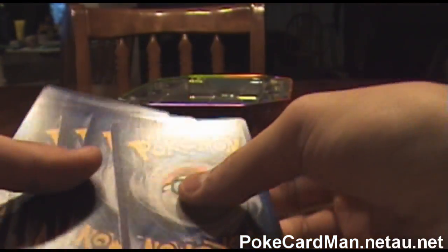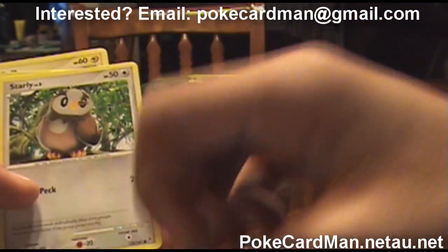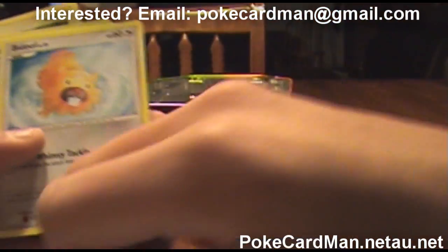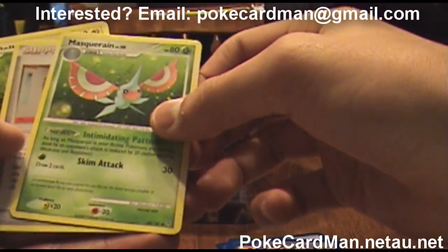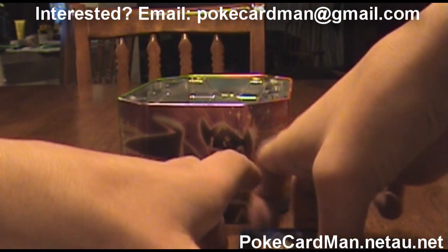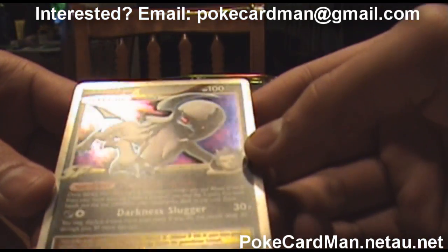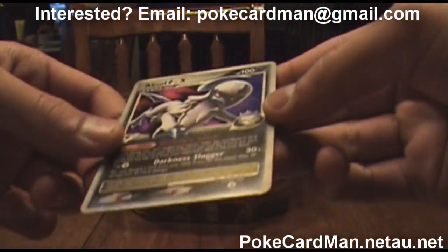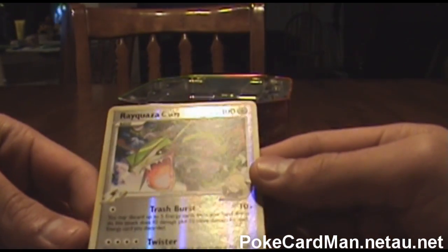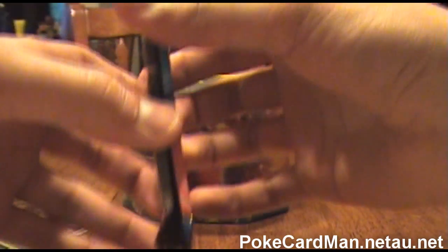Okay, so we'll go one, two, three — put these two down. We got a Bulbasaur, a Starly, a Chingling, a Sandshrew, a Bidoof, one I'm not going to try and pronounce, a Trainer card, and a Munin. Then for the holos, we have — oh wow, this is cool — an Absol Level X. I don't know what that means, but it's not Reverse Holo. And then we have a Rayquaza C Level 73. That's a high-level card. Pretty cool card. And then we have our next pack.